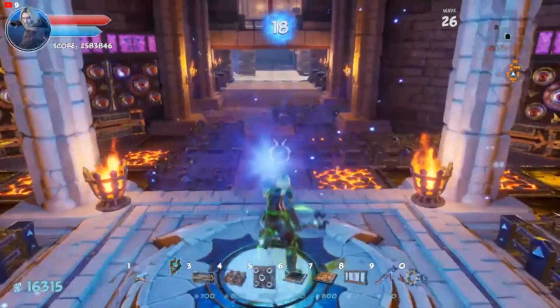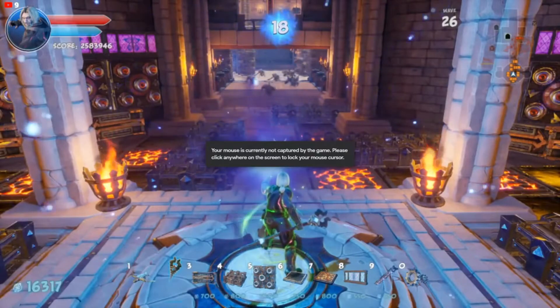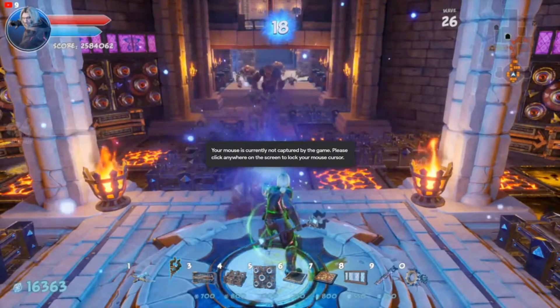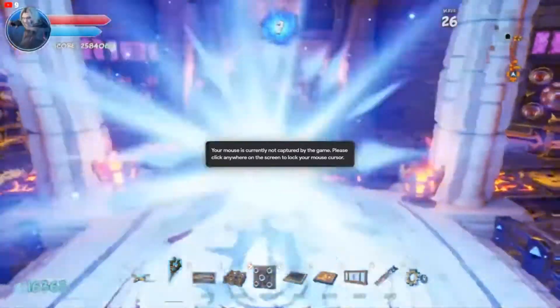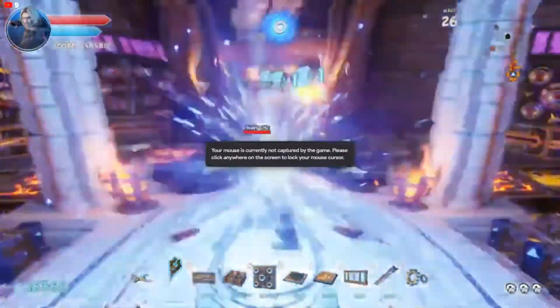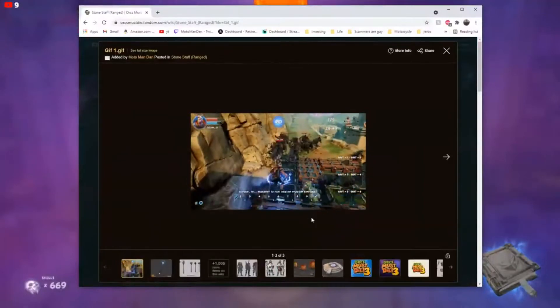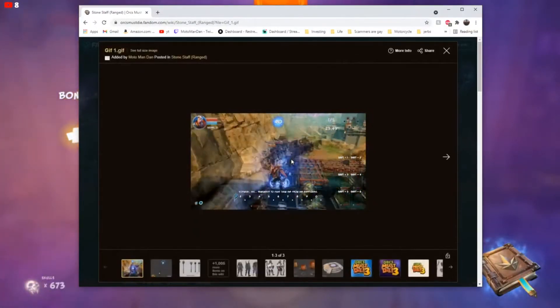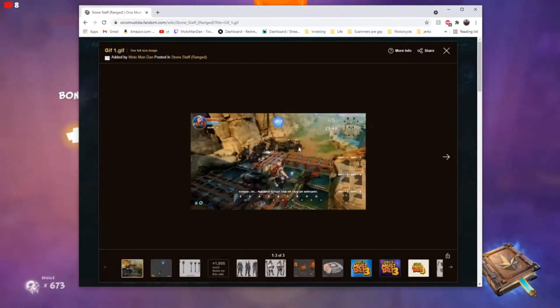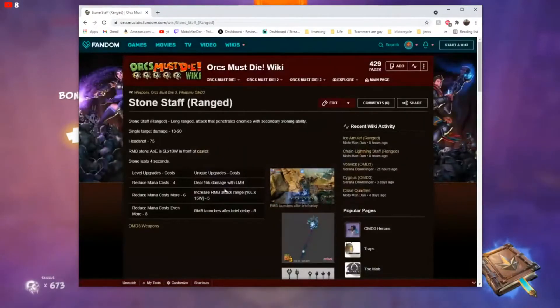The stone staff is really good. The one upgrade you can get doubles the range — I've got this information on the wiki, it's one of the things I tested quite a bit. I have a gif of the stone staff secondary: if you hit them, after a brief delay they jump up. That can be useful because stoned enemies can get stuck behind regular enemies, but knocking them up lets other enemies filter through. The second upgrade just doubles the range, which is incredible.